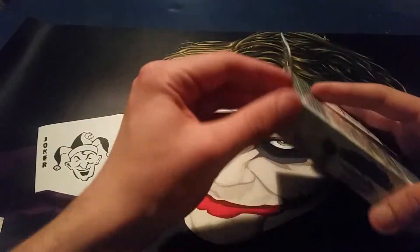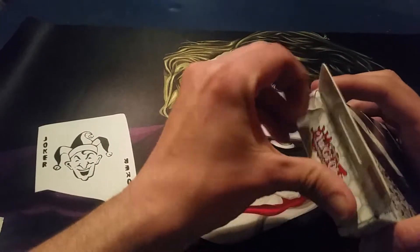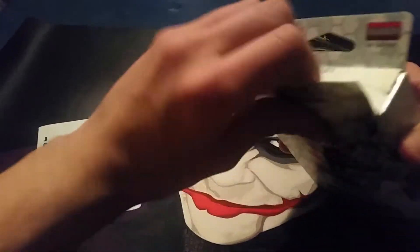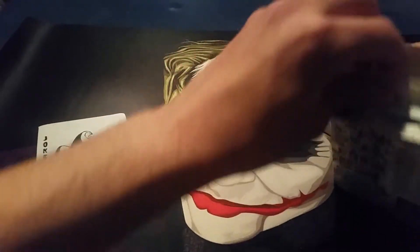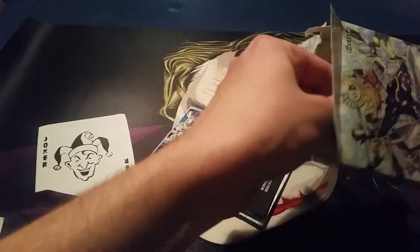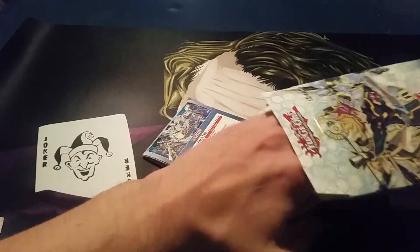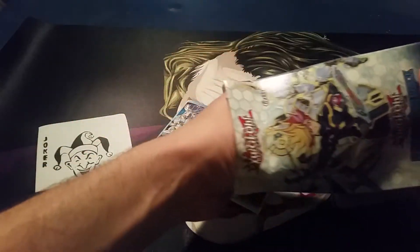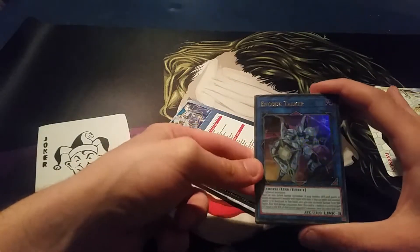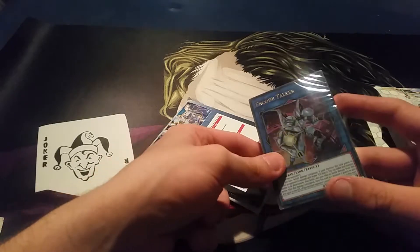We've got Digitron, we've got all these awesome cards, and I do have my folder in case I come across any ones that I just want to put right in. Without further ado let's just get right into this — I want to try and keep the boxes, that's why I'm going in so nicely. I was actually really happy to get this box simply because it comes with three awesome reprints: Dimensional Barrier, Cosmic Cyclone, and Storming Mirror Force.